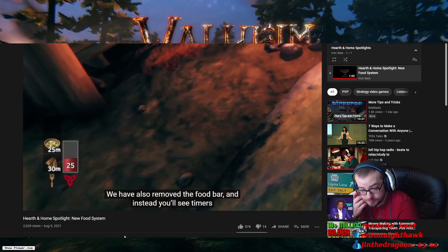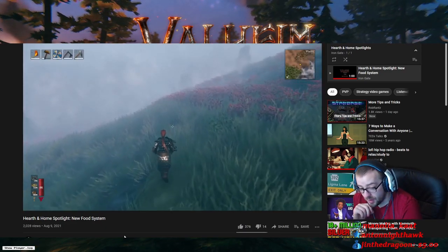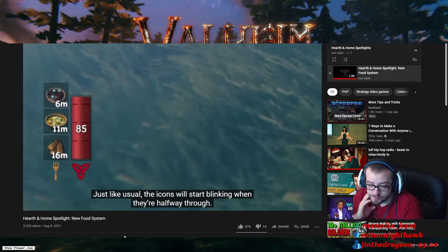We have also removed the food bar, and instead you'll see timers showing how much time you have left on each food before you need to eat more. Just like usual, the icons will start blinking when they're halfway through.